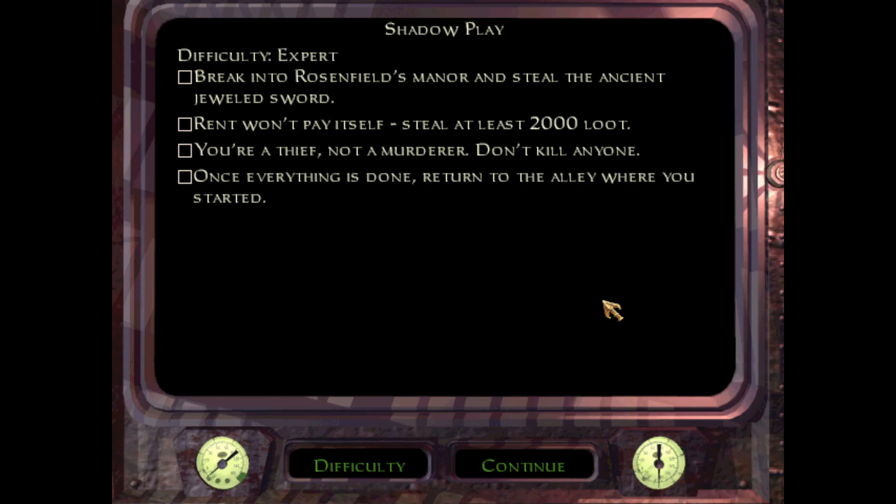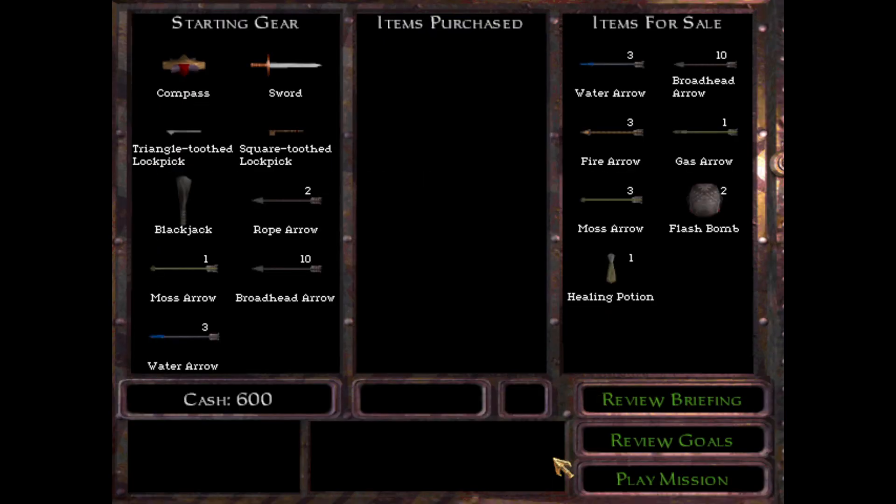Right, and our objectives: break into Rosenfield's manor and steal the ancient jeweled sword. Rent won't pay itself — steal at least 2000 loot. You're a thief, not a murderer, don't kill anyone. Once everything is done, return to the alley where you started. I don't need to buy anything, so let's just begin.